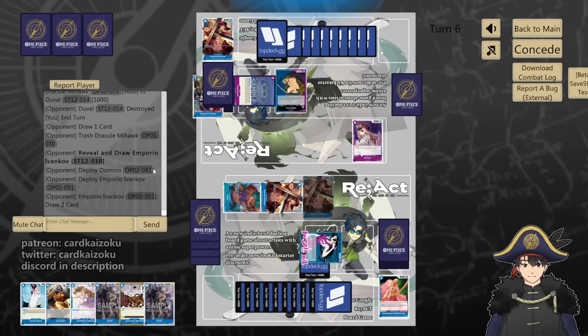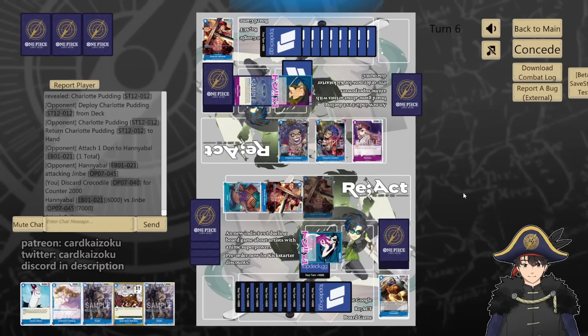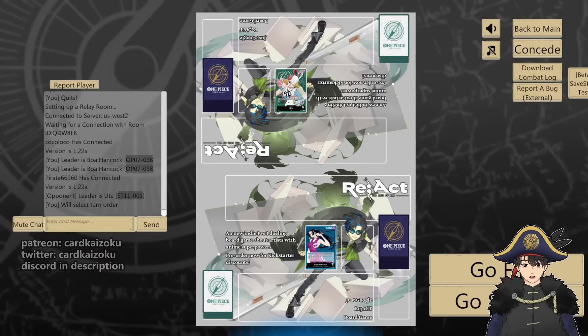They played 4 characters this turn, putting back to hand. I'm going to attack Jinbei for 6, counter for 2. I think we have it. Bye. We have Boa versus Uta — we'll go second.